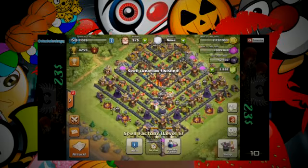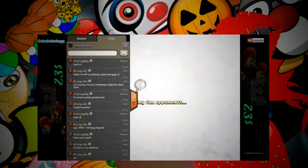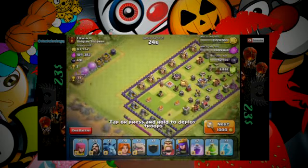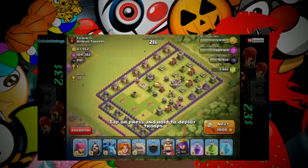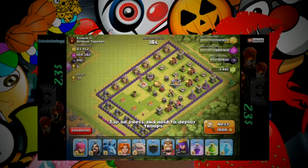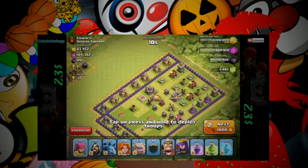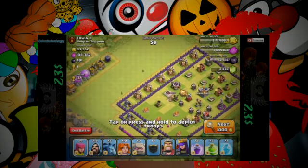Right, that should be everybody about ready and cooked up. Let's go and see what we can find in the clouds. Searching, searching, searching — hope it doesn't take too long. Erwin 2 from Belgian Toppers has presented me with this little beauty. A town hall seven — oh dear. I feel a little bit bad taking these trophies. It's only going to be three trophies I suppose. He can snipe this back in maybe an hour or so.